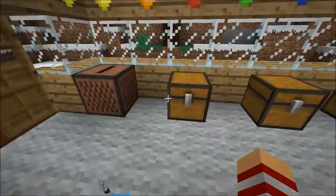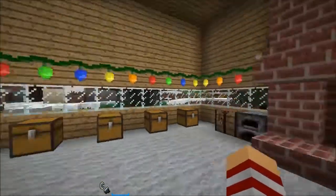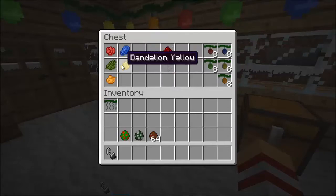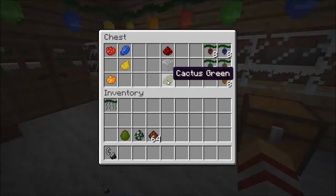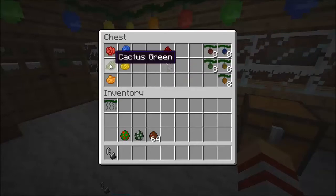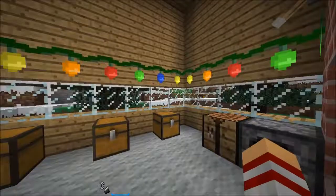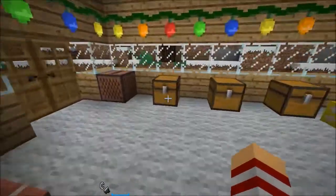The next thing we're going to look at are these red Christmas lights. I have them all around the house over here. To craft them, you pretty much need one piece of redstone, one piece of glass, and in the third row you just put any piece of dye, and then you'll get that Christmas light color. For example, if I put cactus green, I'll get green Christmas lights. Lapis Lazuli will give us blue Christmas lights, and so on. Each crafting gives you 8, and you need a power source to turn them on and off.